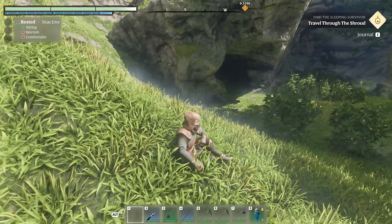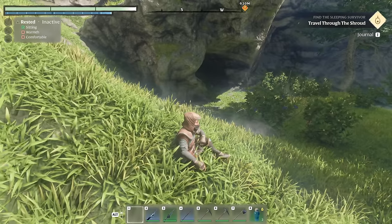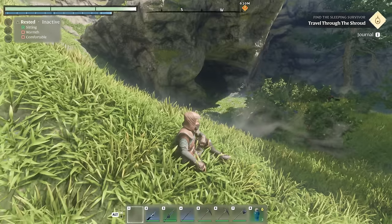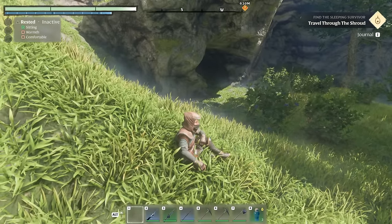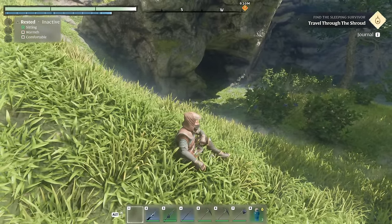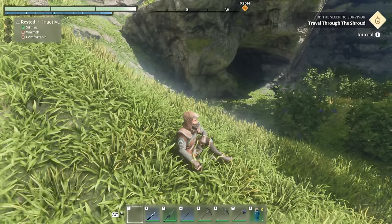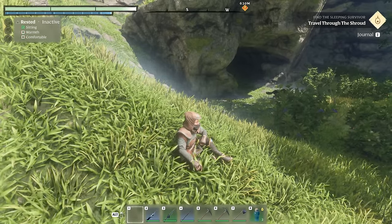In Enshrouded there are a lot of mechanics — it's a brand new game, and some things because of early access are not explained that well. As you can see, I'm sitting here outside of a wolf's cave and they're just ignoring me, because of certain perks I have. Interestingly, the game does not tell you that you can actually have one of these wolves guard you.